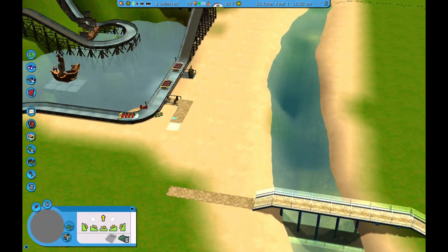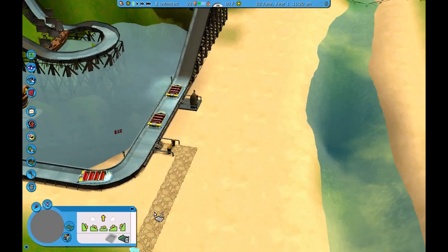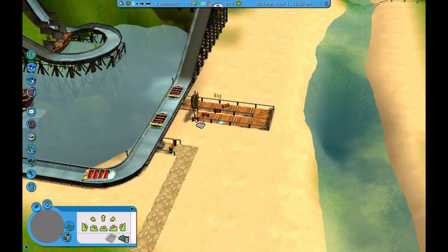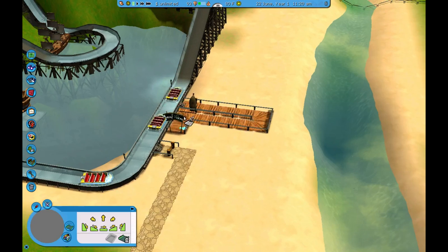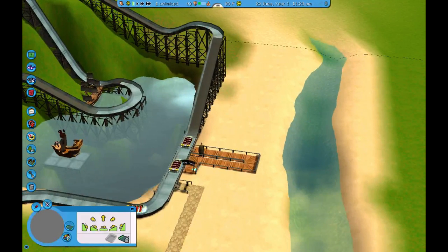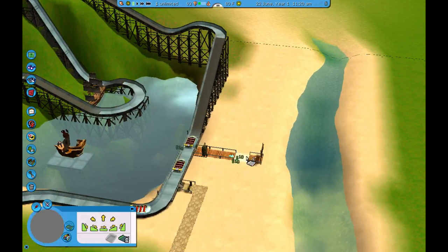We know this is the exit right here, so let's make these two paths meet up. There we go. Let's put our entrance in. If I do it this way, I lose this whole area over here, which I guess isn't terrible. But let's make this path a different way.